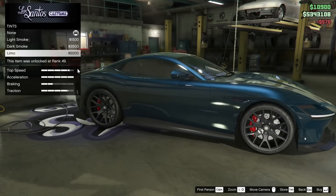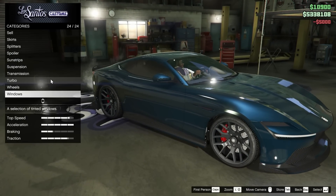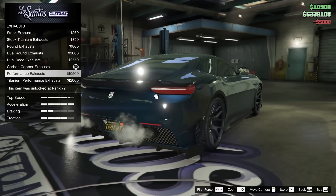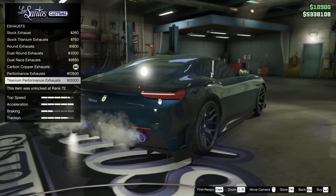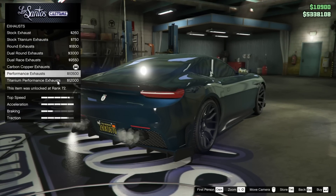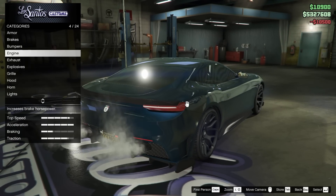Tires are already bulletproofed — weird. Window tint, let's do limo tint. For the exhaust, I think it would look a lot better with just the performance exhaust in full black. I feel like that looks really good. I'm pretty happy with how this car has turned out.